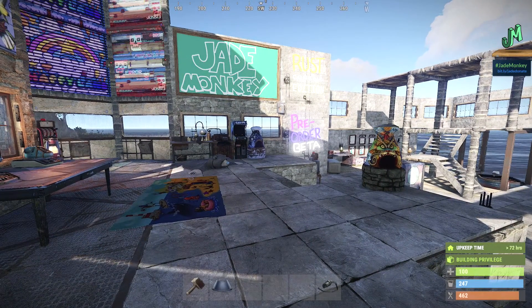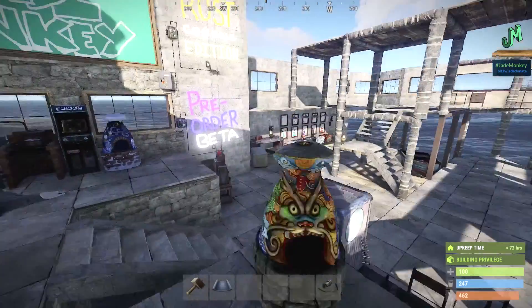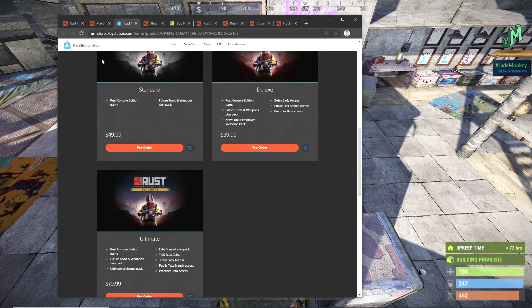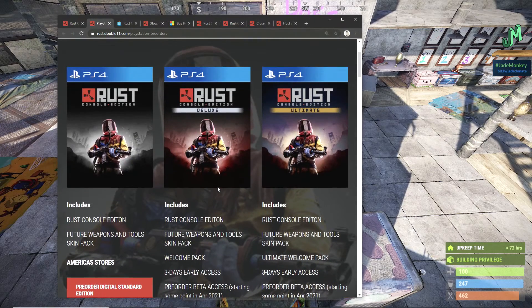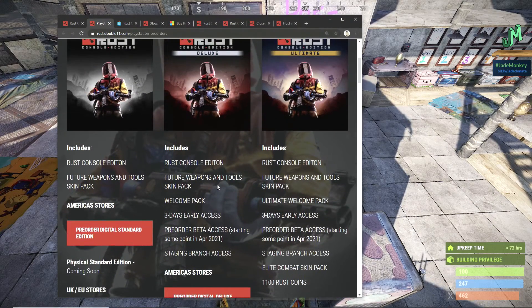So, going into this — how do you get into this pre-order beta? You purchase a certain type or types of copies of this game and you will get access to this early beta. This is for the PlayStation and Xbox, this gen and next gen. You've got three versions. You've got Standard, which does not have pre-order beta access. But starting at Deluxe — which should technically be called the regular edition because it's $60 — that has three-day early access for the full release and it has the pre-order beta access that starts sometime in April.